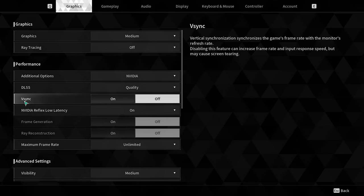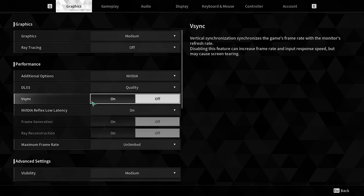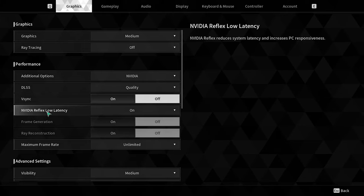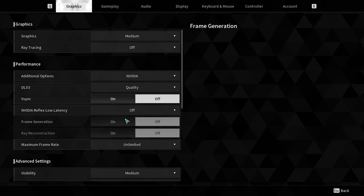Regarding V-Sync, which is one of the main reasons many users are having issues — always make sure this is turned off. Also, regarding Nvidia Reflex Low Latency, you have to turn this off as well. Then move to Frame Generation.